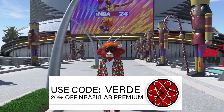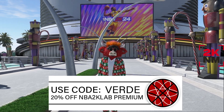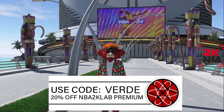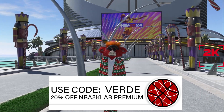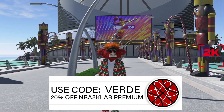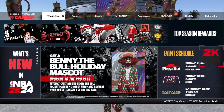I gotta give a big shout out to NBA 2K Labs — they helped me put together this jump shot. Y'all can go to their website and use my code 'Verde,' that's gonna give you 20% off if you sign up for their premium content. You can test out jump shots, plug in your controller to your computer, get your timing down exactly, and put in your player's exact weight, wingspan, and three-pointer rating.